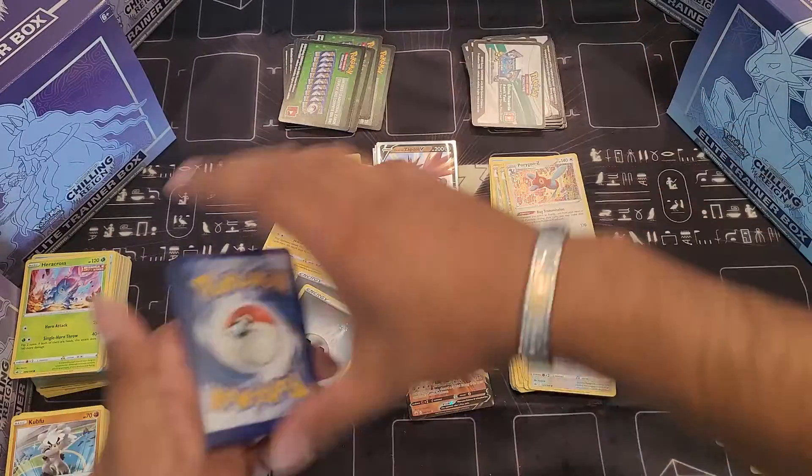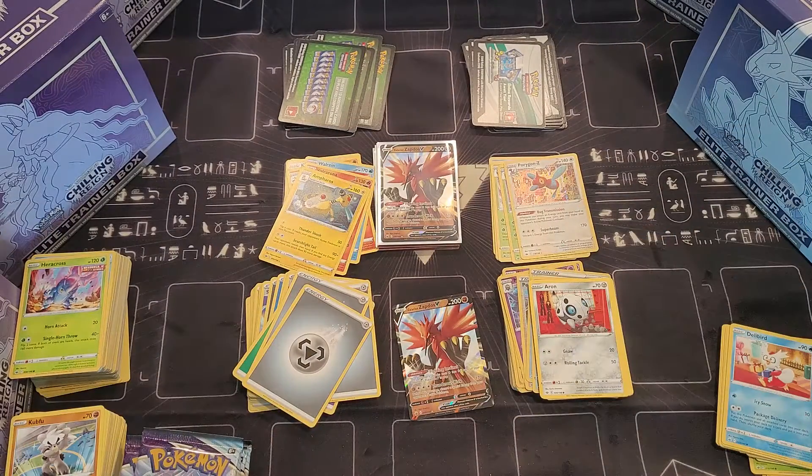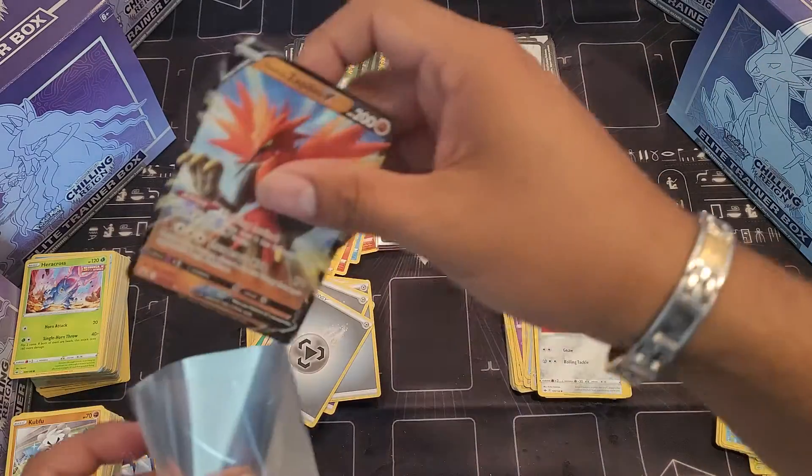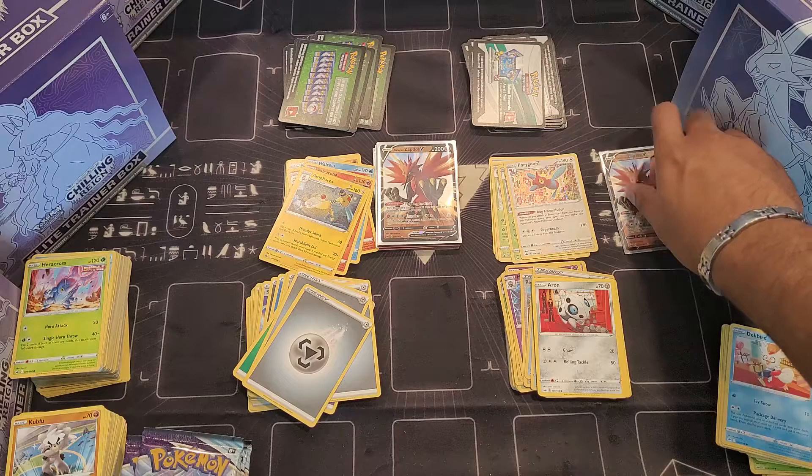Give part of the code away there. There we go. Zapdos — put him right there.